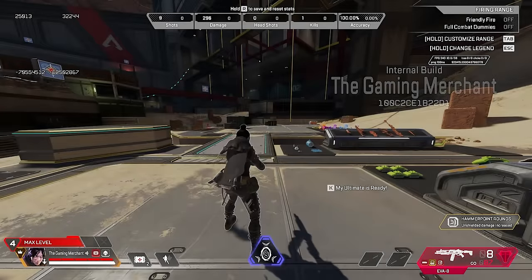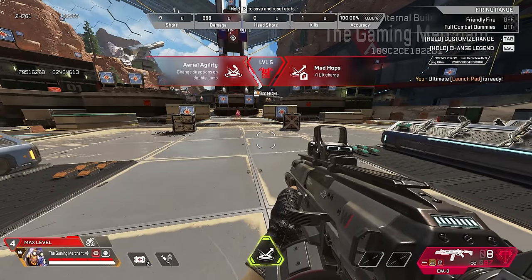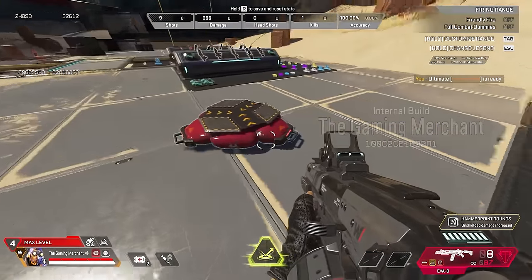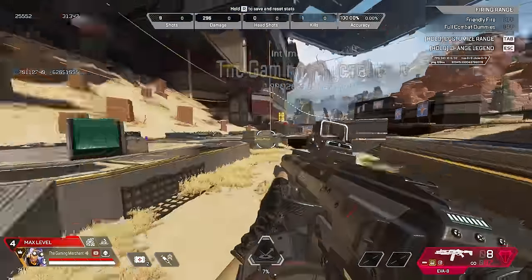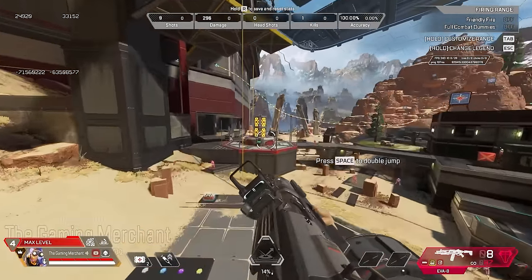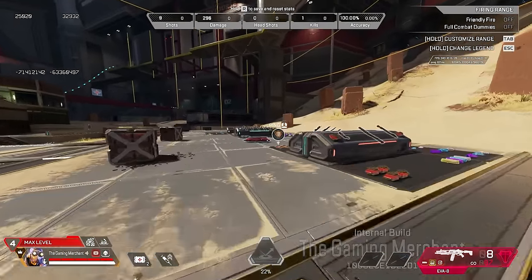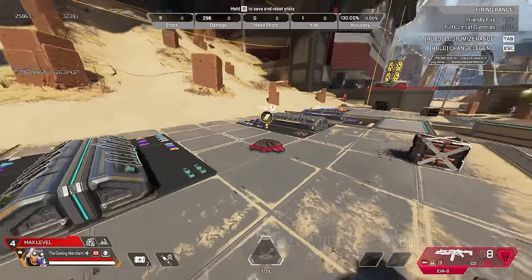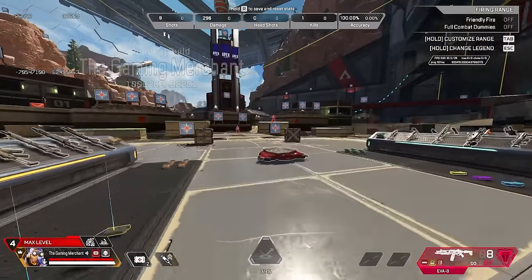The other high-tier Octane perk lets you change directions on a double jump — basically a jump-pad tap strafe. The jump pad also gets a visual upgrade. For players who can already tap strafe it may be less useful, but for controller players without configs this is a genuinely exciting mobility option.